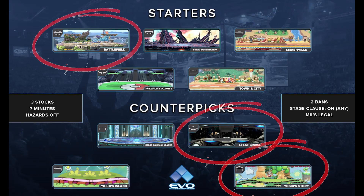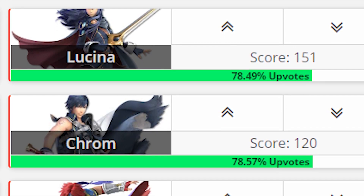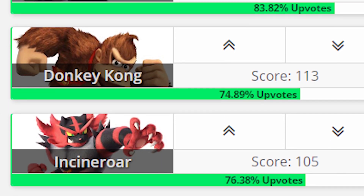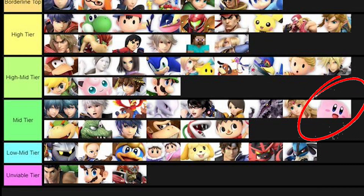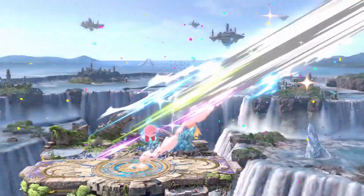For competitive stage picking, tri-platform stages like Battlefield are good to use against Kirby. Avoid Final Destination because that's where Kirby has the easiest time approaching. As for counter picks, Kirby is weak against sword characters who can easily outrange him, and Kirby is strong against characters with poor recoveries and big characters who are easy to combo. Most pros rank Kirby as mid-tier or low-tier. To help you consistently beat Kirby, I'll show you moves to respect and weaknesses to exploit.